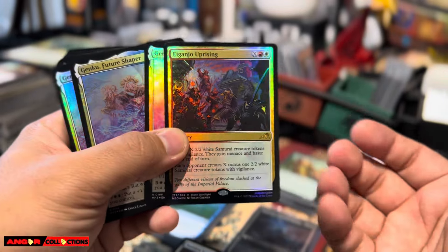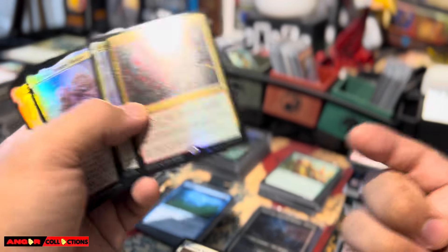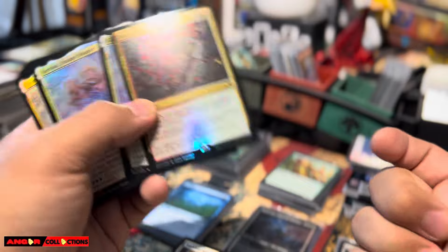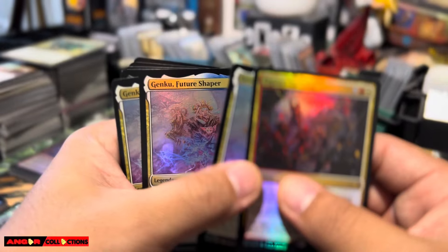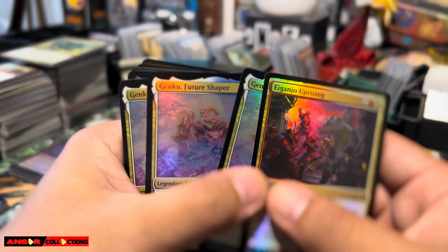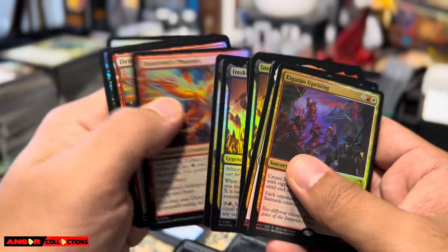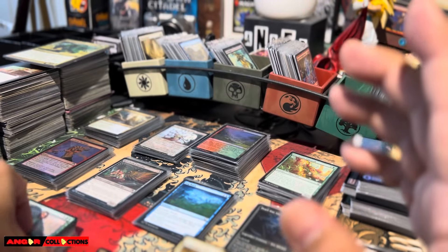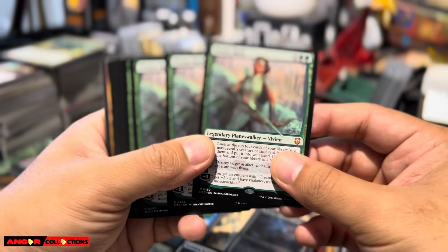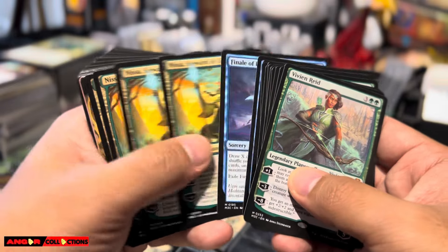It doesn't make sense, man. This is probably like 15 cents on TCG Player when I can just buy list it for the same price. Either I get the money or I buy list it at 30 or 25 percent on top. So I can convert these cards to cash — or for store credit — to get a discount on their product. Look at these regular mythics. That's kind of like my strategy with buy listing.